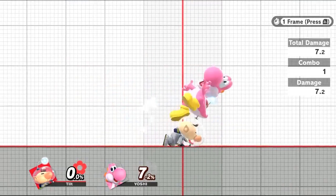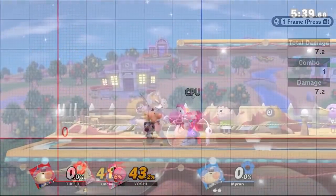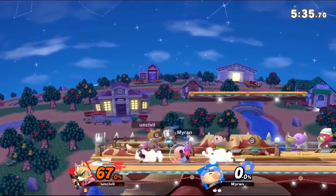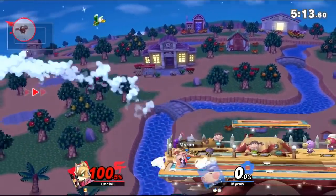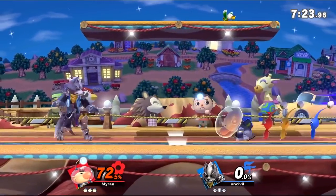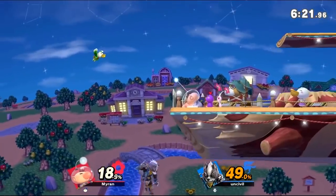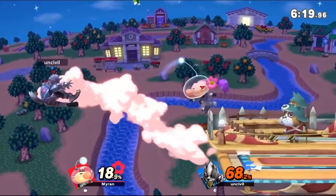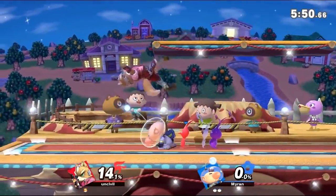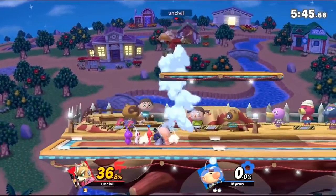Depending on how the opponent DIs the attack, you can follow up with a smash attack at low-mid percents or an aerial like forward air or up air at higher percents. In addition, the move has Olimar slide across the ground when attacking. This animation actually lowers Olimar's hurtbox, allowing him to dodge certain attacks if timed right, such as Wolf's laser. Lastly, the move is a strong two-frame attack — when a character is recovering offstage and goes to grab the ledge, the attack can poke under the stage and catch their ledge snap vulnerability. The hitbox for Down Tilt is quite generous, so I encourage you to find ways to use it in neutral as well as for ledge punishes.